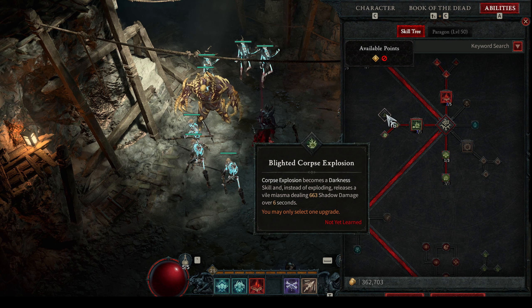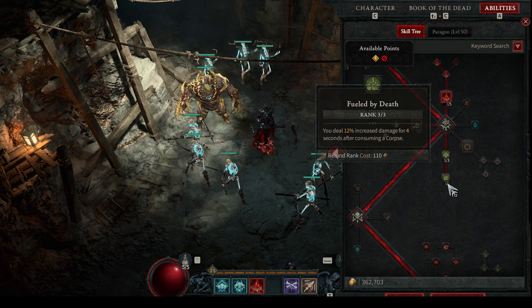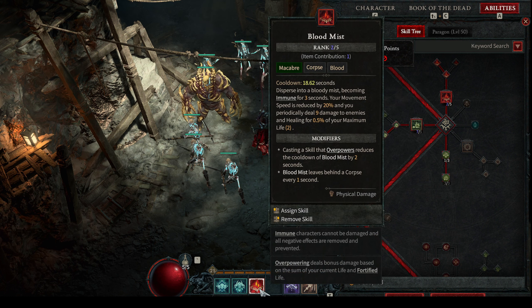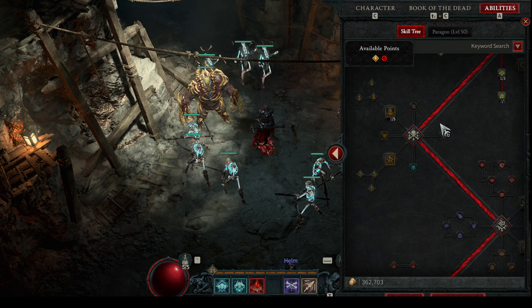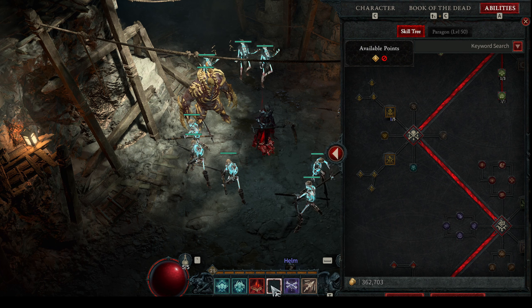When we're consuming corpses all the time inside the Blood Mist form, we'll have this damage buff all the time. Here I didn't put any points — my item is giving me Iron Maiden. I could put it here if I want, but it's good if our amulet gives this spell as well. We could put it on our bar because as we know, vulnerable, slow, and stunned enemies stack for more damage.